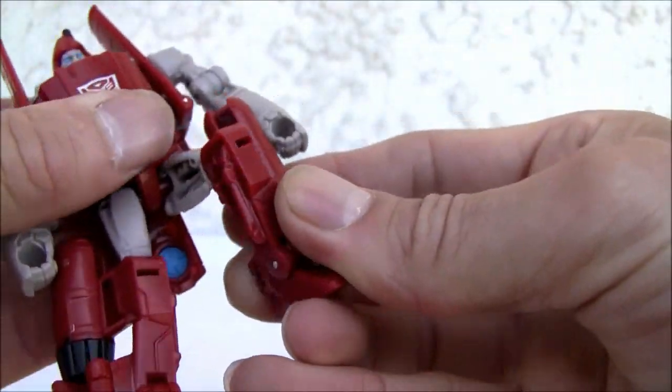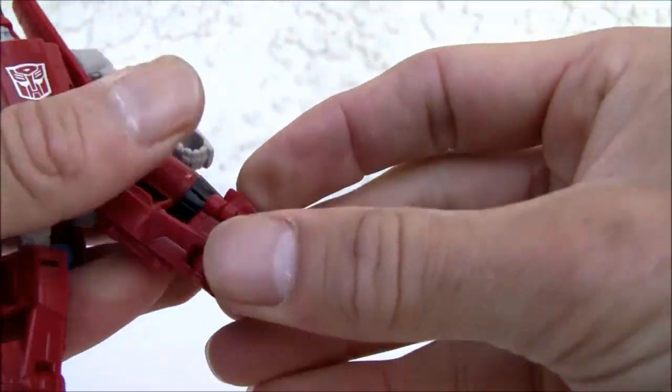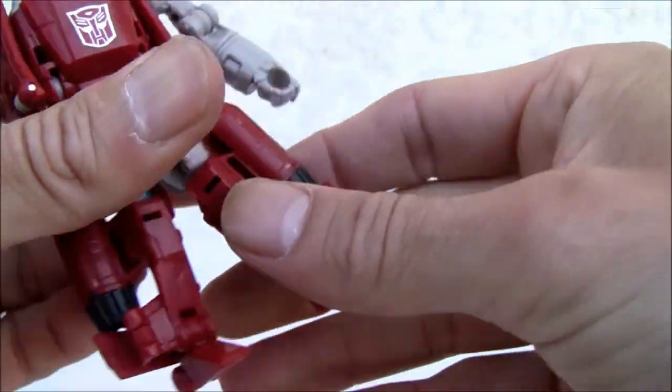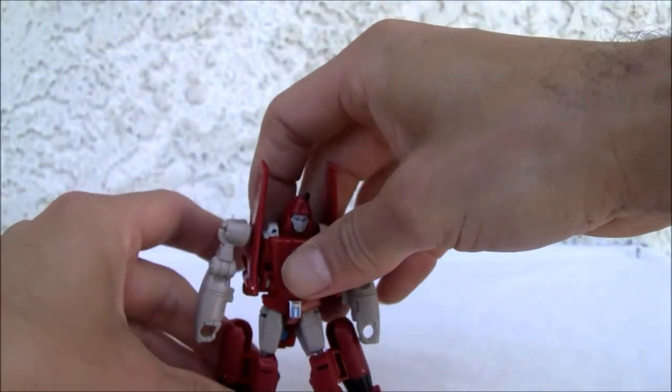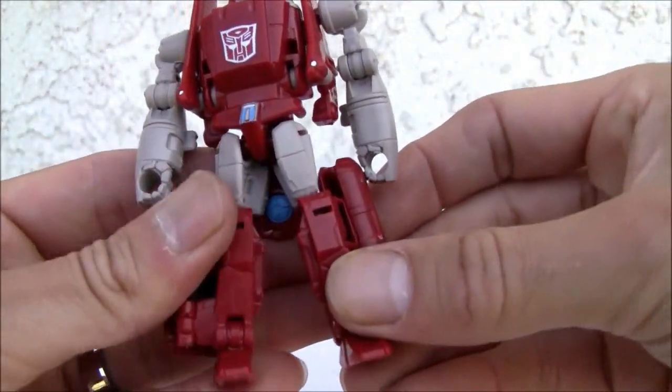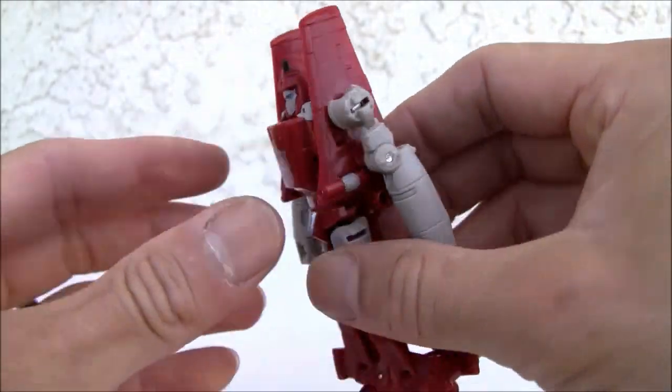Ball jointed hips, ball jointed knee, and a hinge for the ankle. You can get them in pretty decent poses. Good looking mode — 8 out of 10 in this mode.